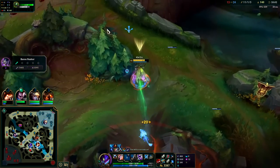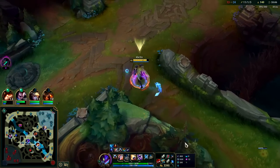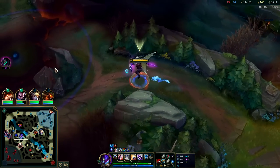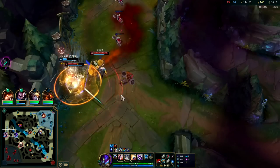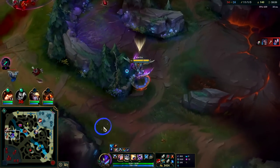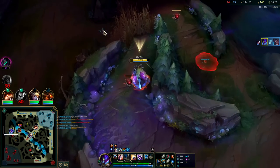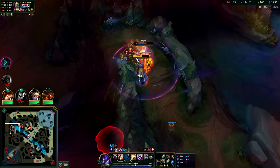Drop the W. I've only gotten 300 gold from First Strike this game — this is more of a scaling keystone to be honest. It's very good against tanks because it's percent-based damage. First Strike is more the keystone you'd use to kill bruisers and tanks, whereas Dark Harvest is the one you use to kill squishies.